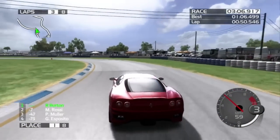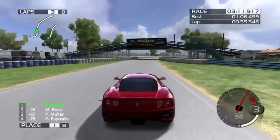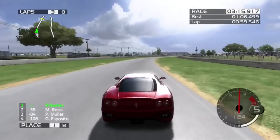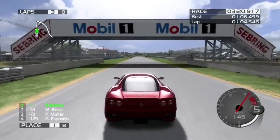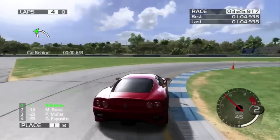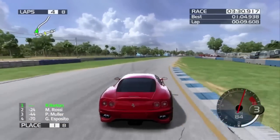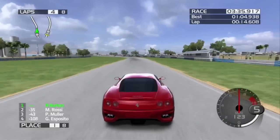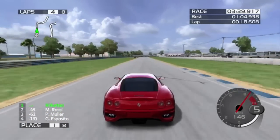Big slide — got a little wheel spin there, put the car in slightly sad mode. Three laps in, and far less contact than the last try at this.